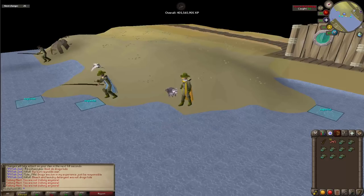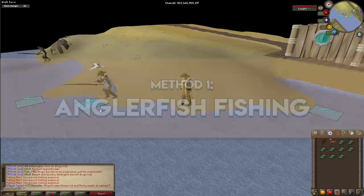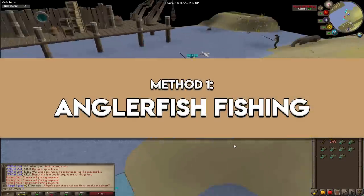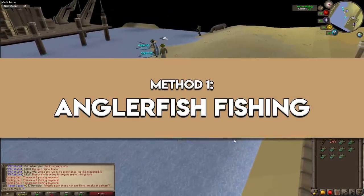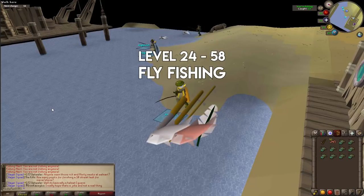For method one, I'm covering the Angler fishing method. This is the slowest possible way to get 99 fishing, but if you go this route — maybe on an alt account — you'll make quite a bit of money. Starting at level 24 from the Sea Slug quest, you'll do fly fishing all the way from level 24 to level 58.